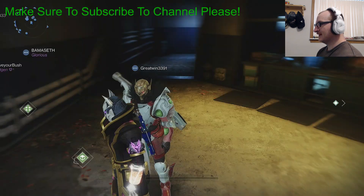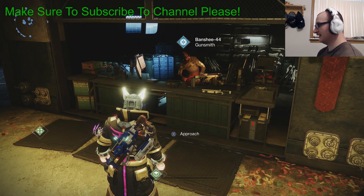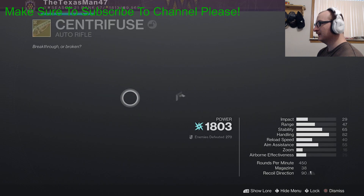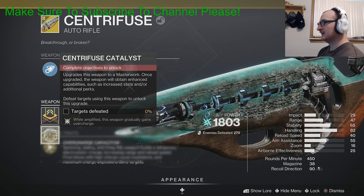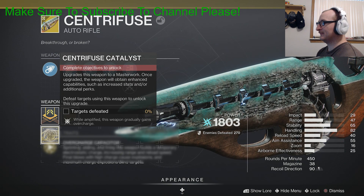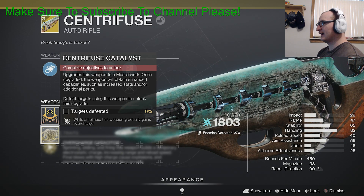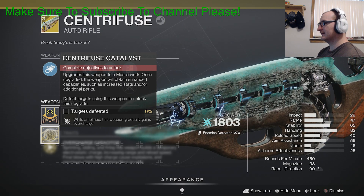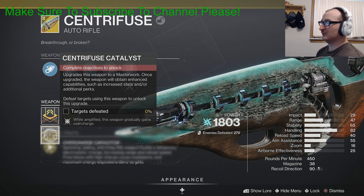The last step of the quest is you're going to have to come right back here to the Tower to Banshee 44 and he will give you the catalyst itself. Once you get the catalyst, you still have to defeat targets using this weapon to actually be able to equip it. That's how you unlock the catalyst, and then you have to get a bunch of kills with the weapon to be able to equip it.